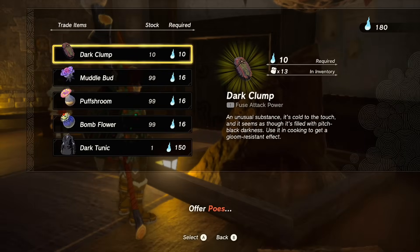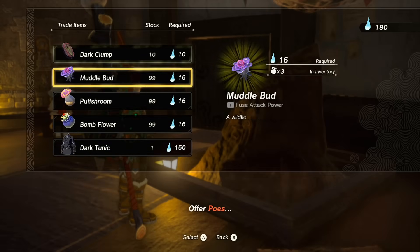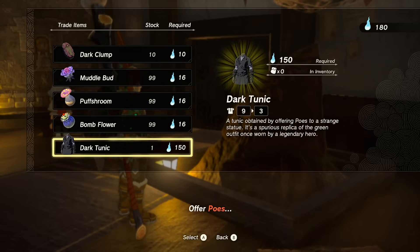From here you're going to be able to look at the different items the statue offers, including dark clumps, muddle buds, puffshrooms, and bomb flowers. You'll also notice the dark tunic on offer - this is how you get Dark Link. As you speak to more and more Bargainer Statues you'll unlock more pieces of the dark armor, as well as a brand new armor introduced in Tears of the Kingdom.